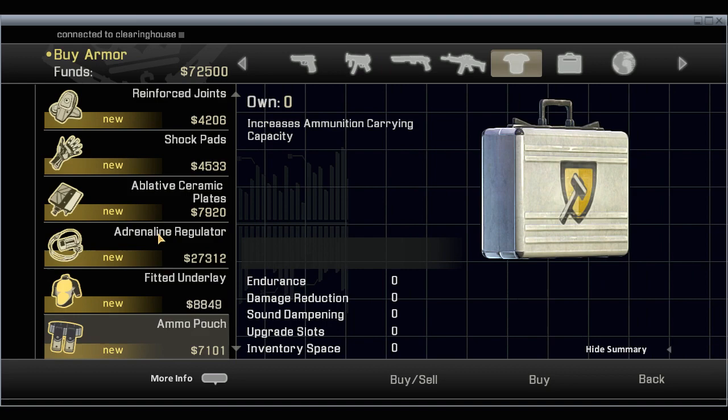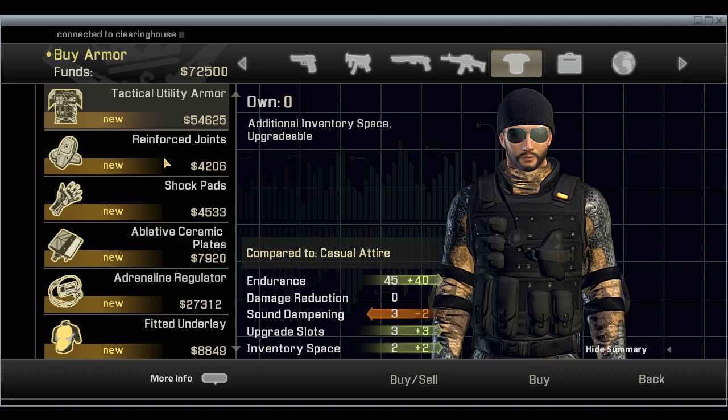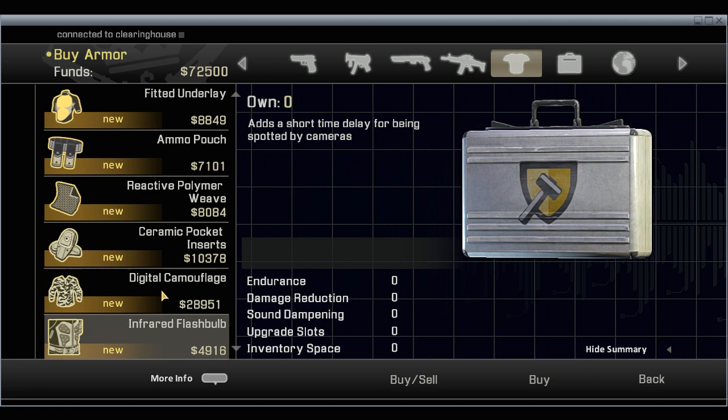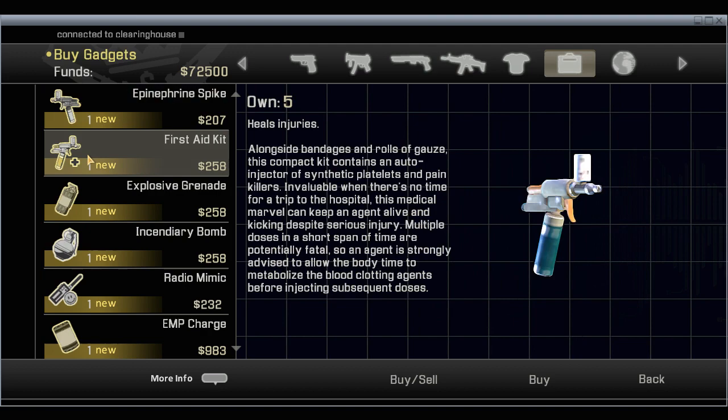Let's take a look at the body armor mods. We have a hand slot — I think that's the only one available, although I don't know if that works. We could afford this whole set of armor, but no. There's a blade of ceramic plates, adrenaline regulator, fitted underlay, ability coolant — that's kinda cool. Reactive polymer weave for damage resistance. Digital camouflage — that's pretty cool: short time delay before being spotted by cameras, slight bonus to lock picking. Nothing really good there.